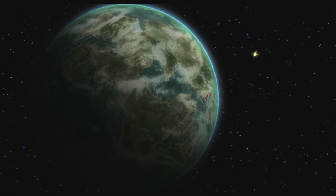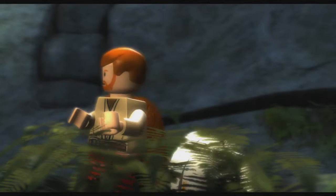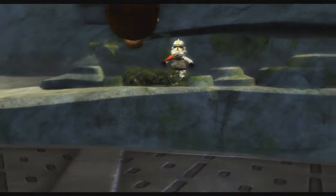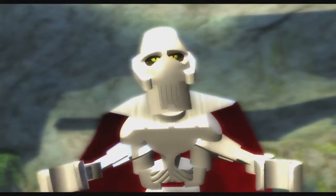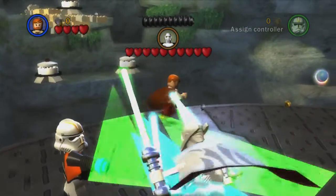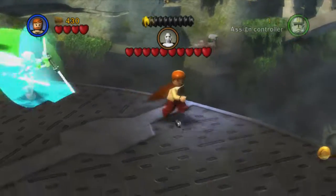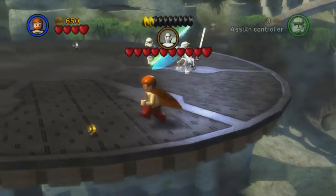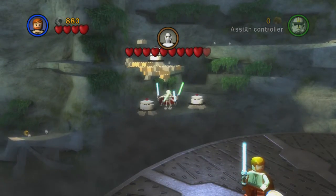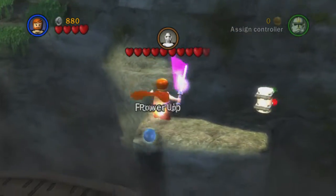Here we are — Obi-Wan and Commander Cody. There's Grievous. This is basically just a boss fight and it's a really short level. It almost feels like they wanted to do this boss fight but didn't really know what to do with it. I've always thought this is one of the worst levels in the game — it feels a bit half-assed, like they didn't give it too much thought. It's still pretty fun though.